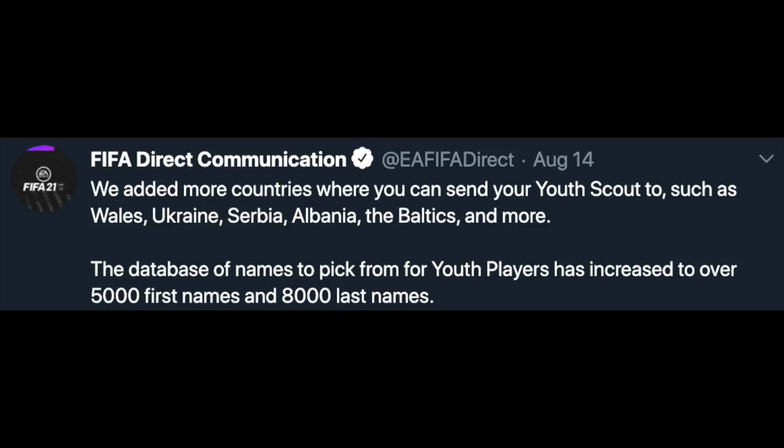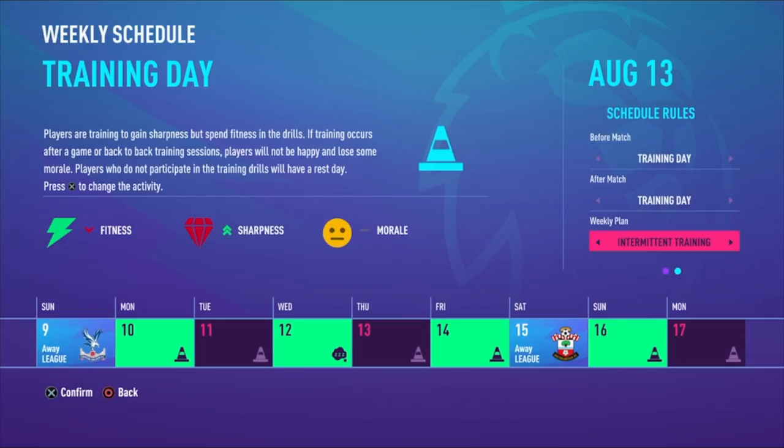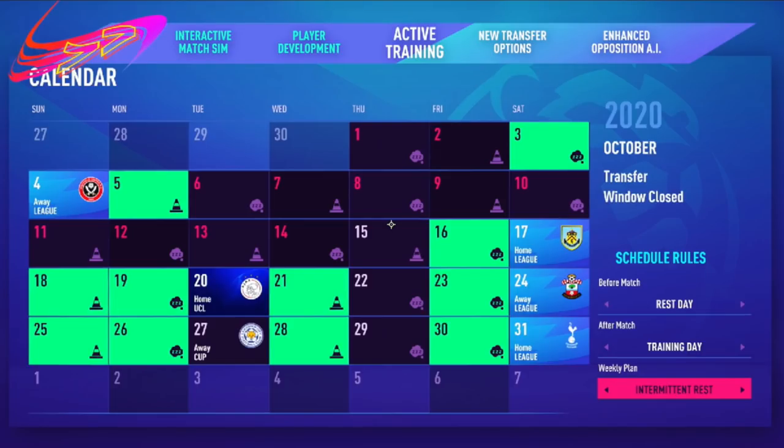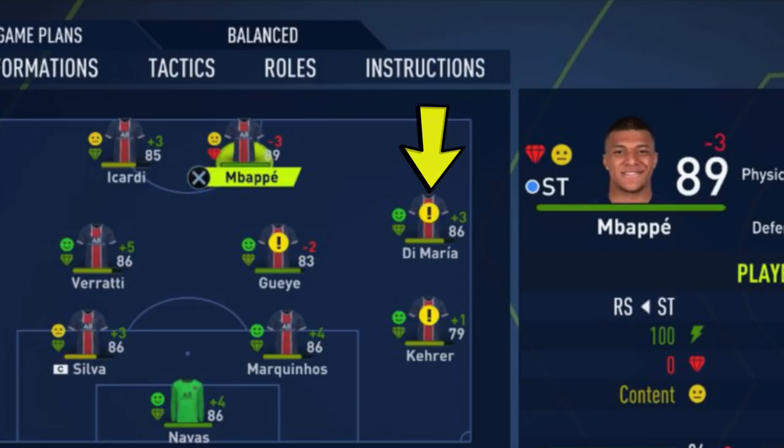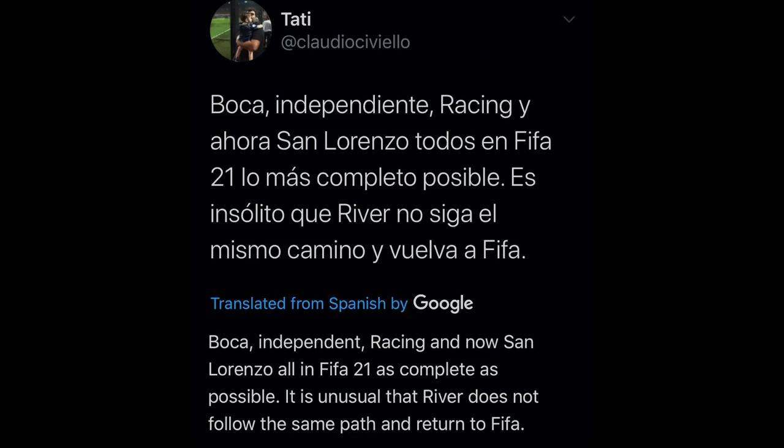The database of names for youth players has been updated to over 5,000 first names and 8,000 last names. In career mode, EA is adding new backgrounds branded specifically to the league — you can see examples in team management for League One and Premier League. When you put a player out of position, an exclamation mark appears on their icon indicating their overall is being affected. New stadiums include Leeds United's Elland Road, Boca Juniors, Independiente, Racing Club, and San Lorenzo, plus PSV, Benfica, and Porto.